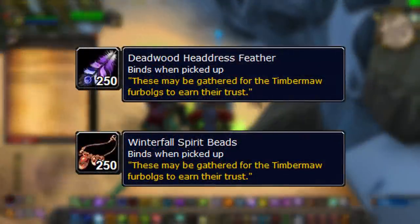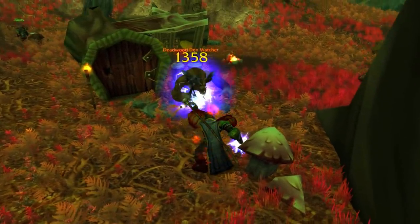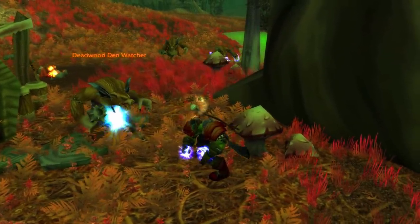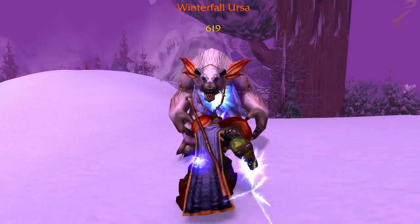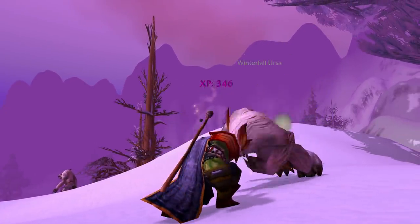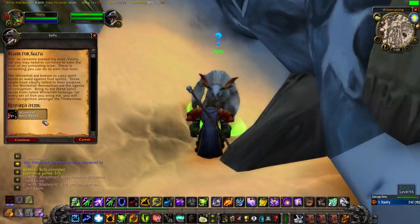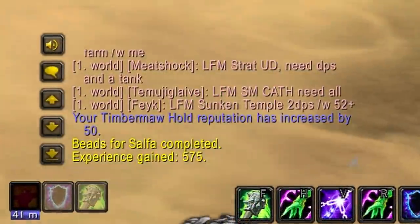The Deadwood Headdress Feather and the Winterfall Beads will give you 10 reputation each when you hand them in to an NPC in Timbermaw Hold. You may think this doesn't sound that bad — you're getting reputation per kill and quest items to hand in for further reputation. However, things are not as they seem. On the last leg of your journey to Exalted, the 5 reputation you get from killing one of these Furbolgs goes away, meaning the only repeatable and farmable way of increasing reputation with Timbermaw Hold once you reach Revered is by handing in the quest items.